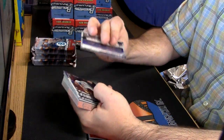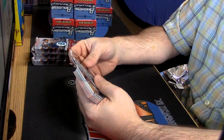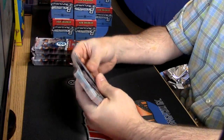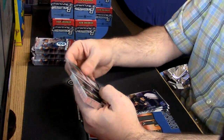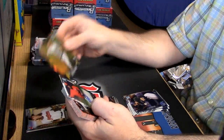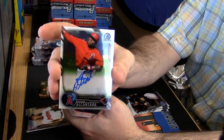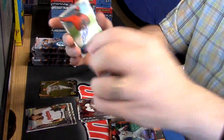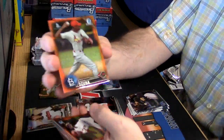These are Rookies. Rookies, Veteran Base, Updates, Austin Meadows Black and Gold, Alcantara, auto for the Inglis.